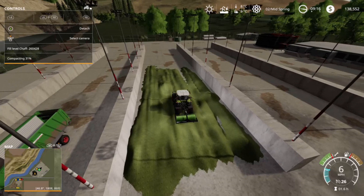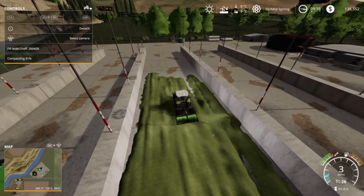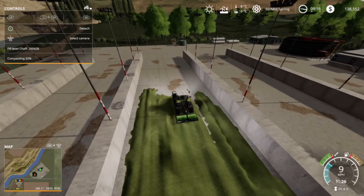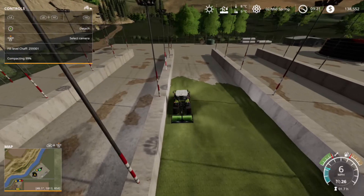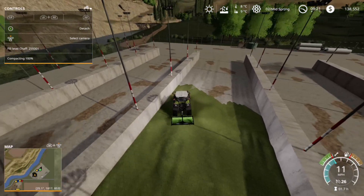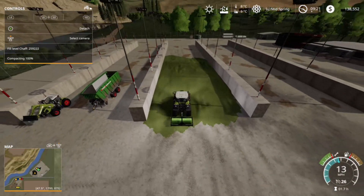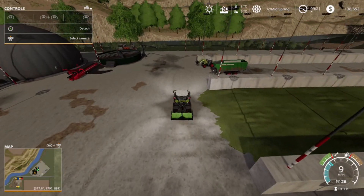We're going to choose the first option and add more grass to it. Let's skip ahead a little bit to the end of the compacting process - you get the gist, just back and forth, side to side until it's at 100%. Here we go, we're at 99... and 100% compacted. All nice and flat. Really only took about 20 minutes of real time, but we've obviously spilled a lot out of the silage bin - we may or may not pick that up later.